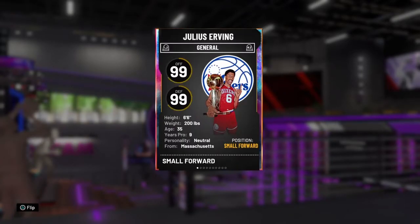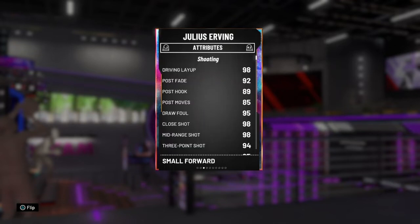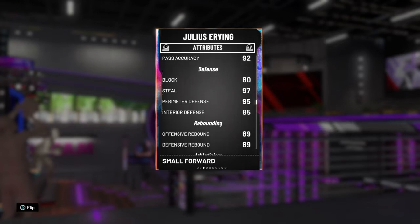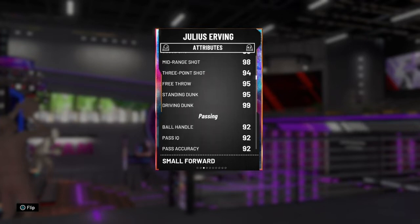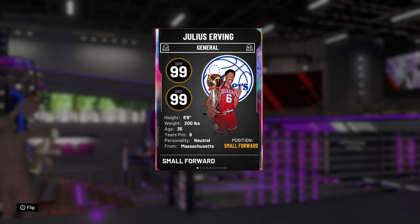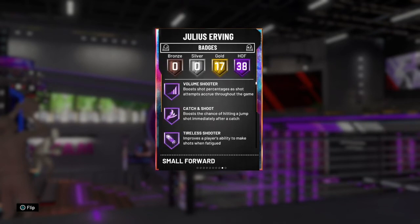This Dr. J I hardly use for anything but shooting in the corner, that's why I don't have a diamond contract on him. He can do everything — I believe he doesn't have any stats under 80. He is so good. I've played way more games with these cards; it's just because I quit out at the end of the game sometimes.